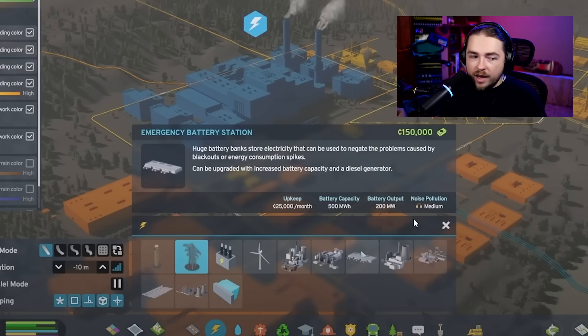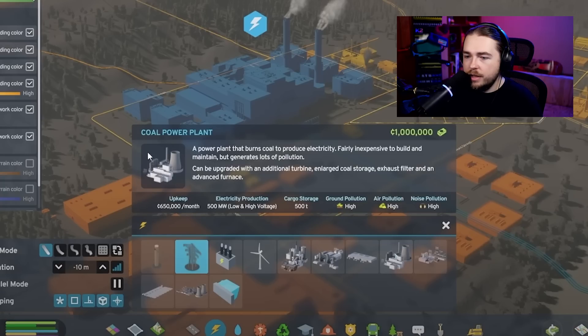The coal power plant burns coal to produce electricity — fairly inexpensive to build and maintain, but generates lots of pollution. It can be upgraded with additional turbines, large coal storage, exhaust filter, and an advanced furnace. It produces 500 megawatts, which is more than the 400-megawatt capacity of a single high-voltage cable — meaning there must be two connection points for this building to transfer all the power it can produce.